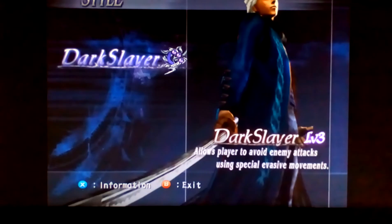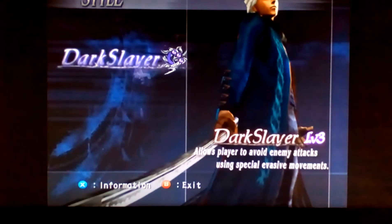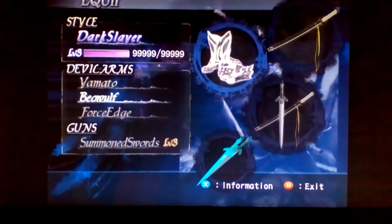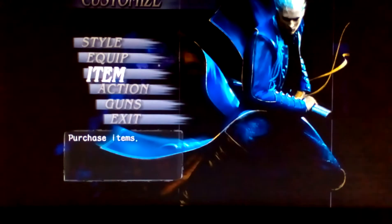Alright, so what we've got here is that his style is only one style — it's called Dark Style, which allows the player to avoid enemy attacks using special evasive movements. His weapons are Yamato, Beowulf, and Force Edge, and his guns are summon swords, just like in DMC.